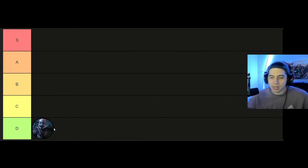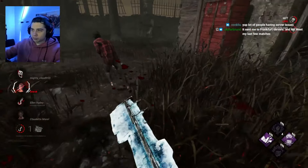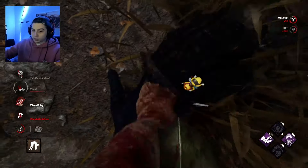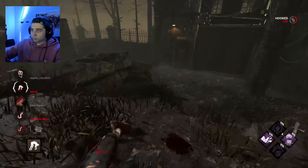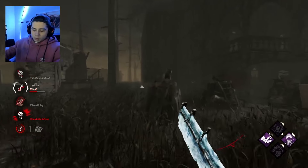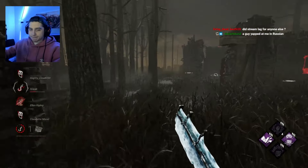I'm starting off with Trapper in D tier. I like mechanical killers and getting satisfying hits with different powers. With Trapper, if somebody steps into a trap it feels like they just messed up and weren't paying attention. The power has a ton of counterplay — the best way to get value is playing basement, which isn't super interesting. People can just ignore traps, pop them for teammates, and pay attention to where he set them up. I find Trapper pretty unsatisfying whether you're winning or losing, and I'd like to see a rework.